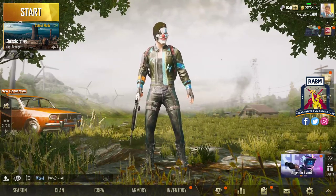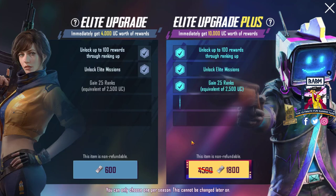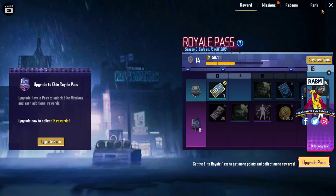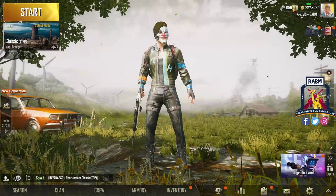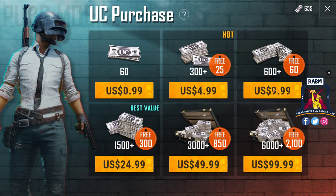So the Royal Pass is 1800 UC and 600 UC. The cost of 600 UC — I will show you — for 600 UC I will pay 10 dollars, which is like 800 UC. So either 800 UC or 1800 UC.